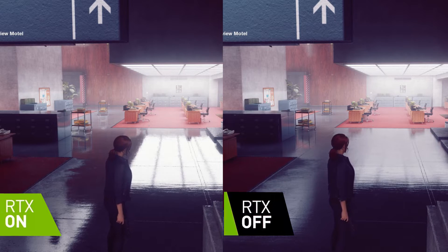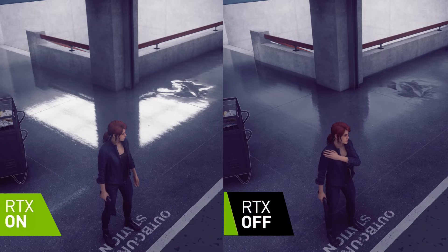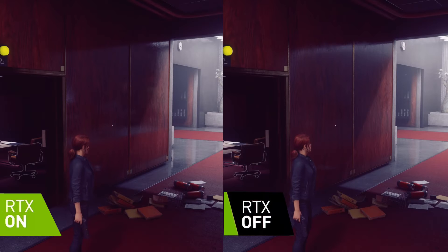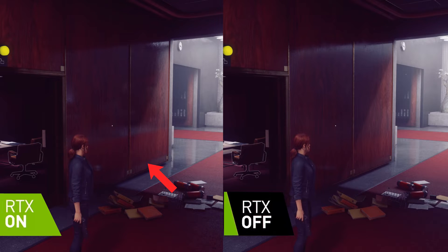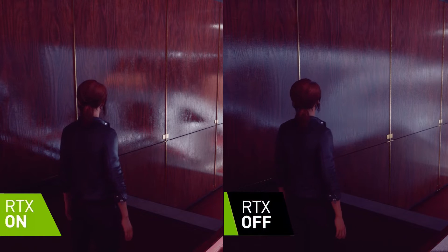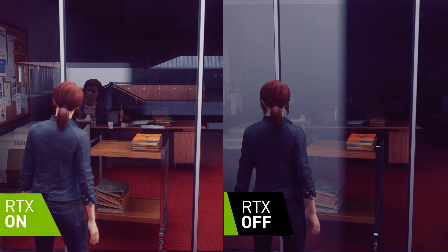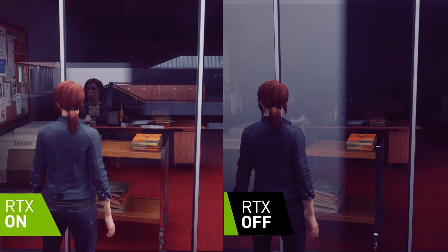The first thing I noticed — and what I think everyone else will notice — is vastly more dramatic reflections when ray tracing is turned on. Many reflective surfaces such as walls and floors are able to reflect surrounding objects and the environment to a much higher level of accuracy in geometry than standard rasterization. In Control, reflections are used to a stunning effect that gives many walls and floors that shiny waxed car showroom look.